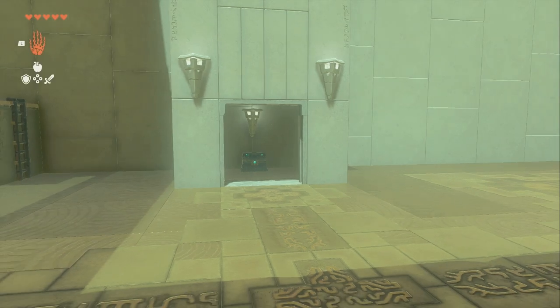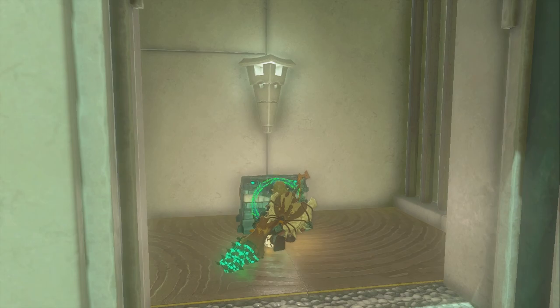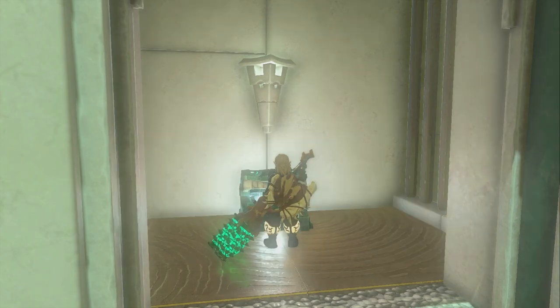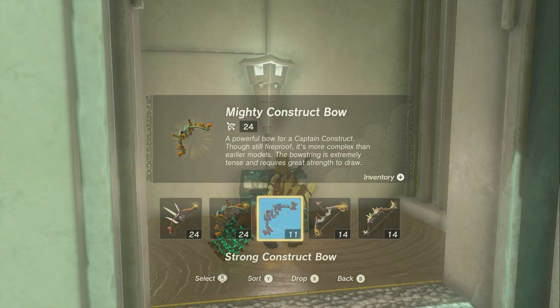And put it in that hole. That'll open up that gate so you can get to that chest. We'll go in here and grab this — it just has a mighty construct bow, which is actually pretty nice.